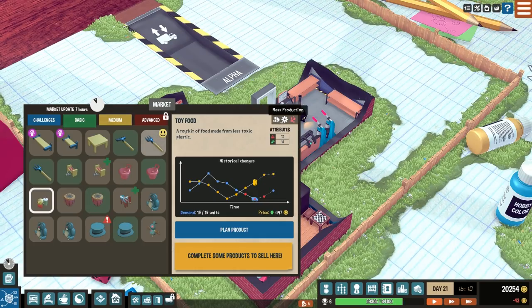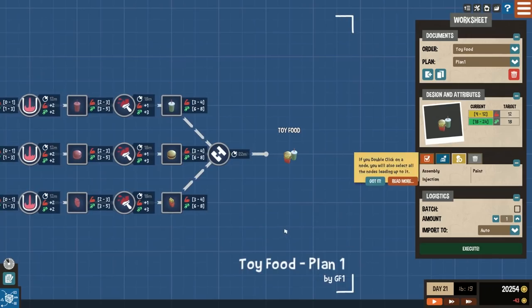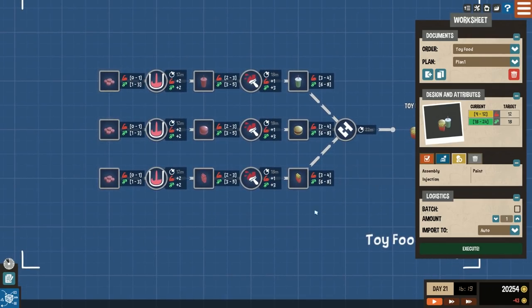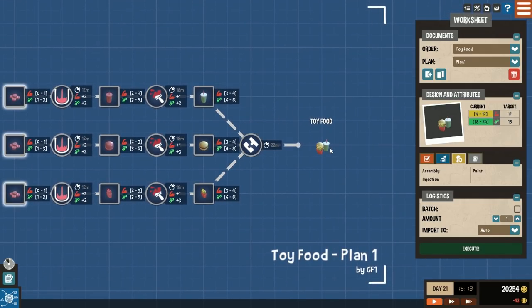It shows you what you need to go through: mass production, small project size, and plastic. So we'll say Plan Product. We need to make a plastic cup, a plastic burger, and some plastic fries, each going through varying processes. We bring the material, injection mould it, get the milkshake unpainted, then paint it to get a painted milkshake, and then assemble it all to make the toy food.